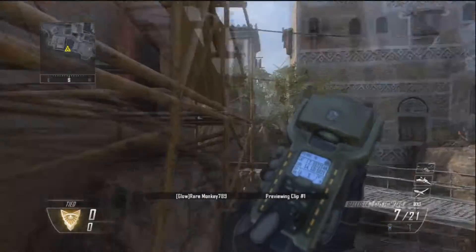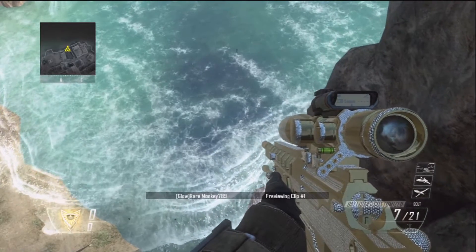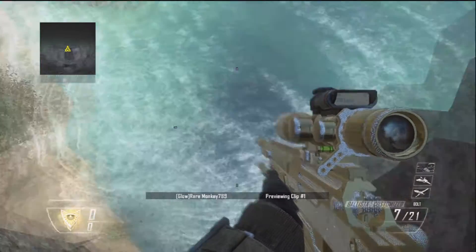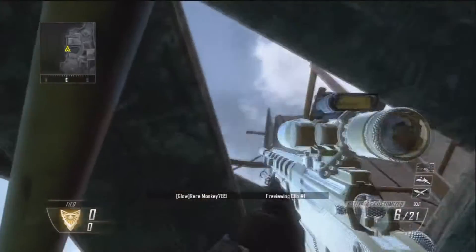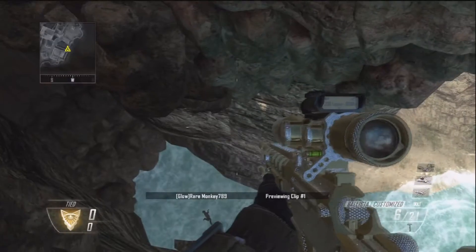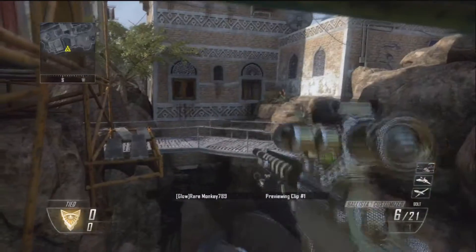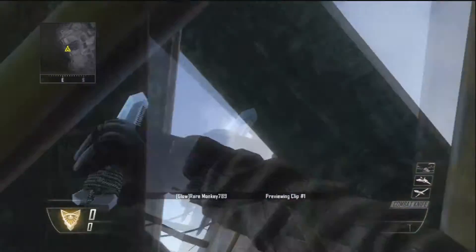I couldn't really get this to record before, so I went into theater mode and did it. That's why there's the Glow Rare Monkey preview clip one. Sorry for that, but I know it shouldn't be too big of a deal. But as you can see, I'm pretty far out. Not that hard of a glitch to do — just like 30 seconds or so. And as you can see, it's in like the middle of the air. It looks pretty badass.